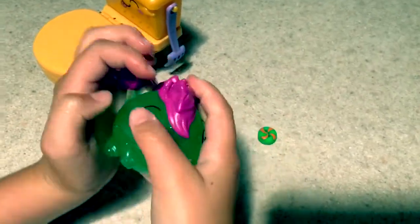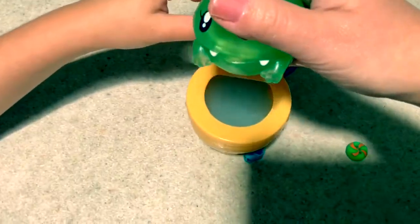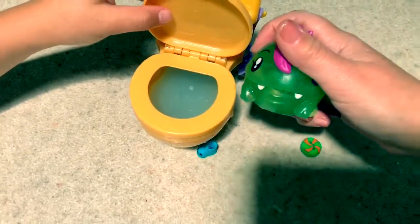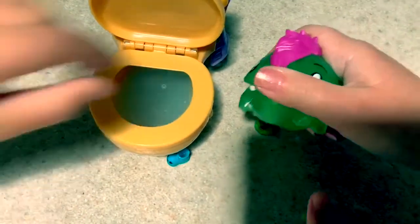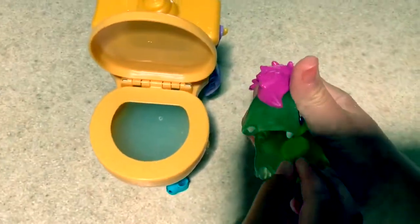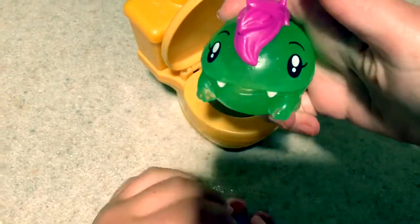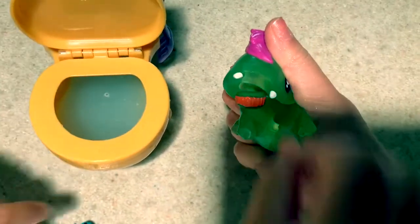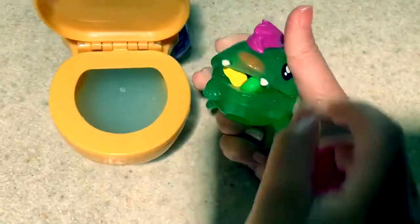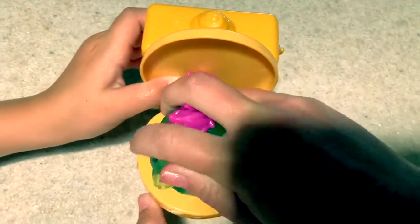Eat the taco — it goes on the potty, then put it down in the potty. It has to go through the mouth. It's doing tacos! Let's eat the mint. Here goes the toilet. Let's do all three at the same time — yum, yum, yum! Do it in the potty this time. Spit them out in the potty.